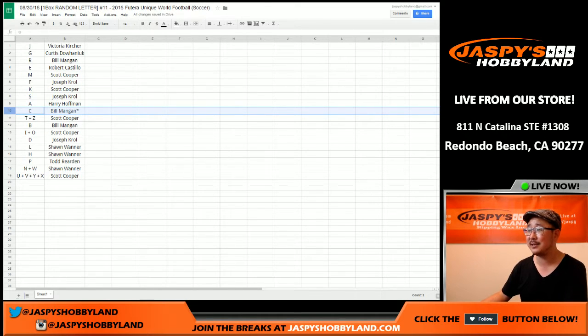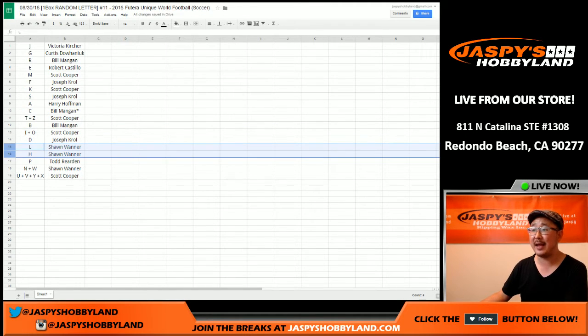I could think of a couple guys that have the first name letter C. T and Z for Coop. B for Bill. I and O for Coop. Joe Kroll with D. Sean W with L and H. Todd with P — I could think of a couple guys that start with P as well. N and W for Sean. U, V, Y, and X for Coop. Trading of letters is allowed. It hasn't happened, but you can if you want to. And when we come back, we'll see if there's any trades, then the one box break. Stick around.